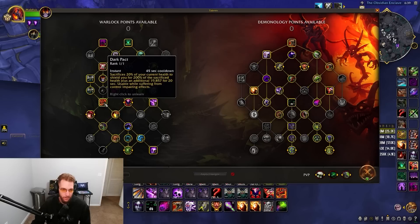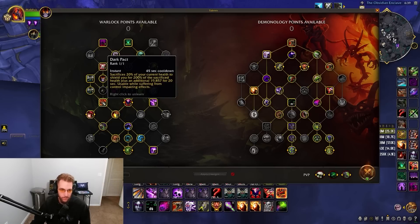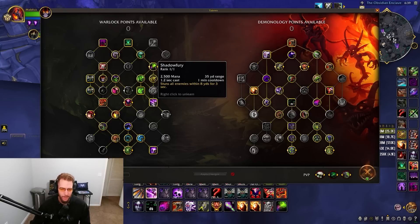I'll talk about Dark Pact more in the rotation section — it's a major defensive that scales off health, so the more health we have the bigger the shield. I take Strength of Will over Darker Cord because you want bigger damage reduction. In solo shuffle you're only getting off about one wall per game since games are so short.